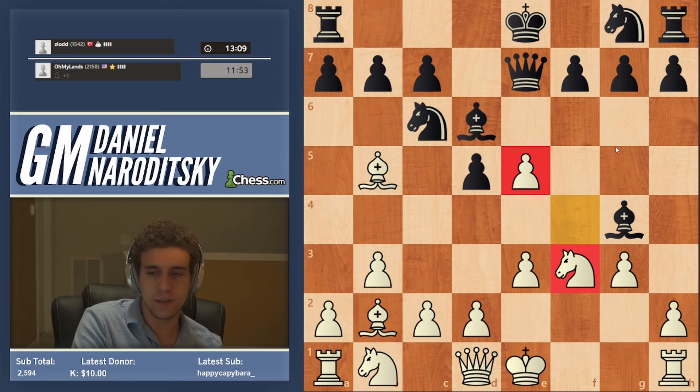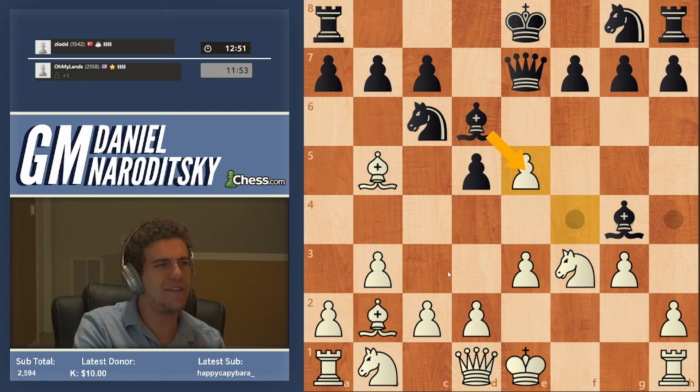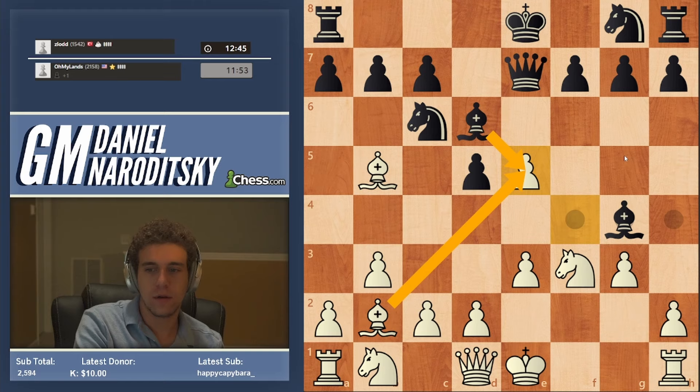Just because a move is bad in one position doesn't mean it's bad in another. Important captures — you have to evaluate and re-evaluate on every move because the circumstances may have changed. Now, what should black do after bishop takes e5, bishop takes e5? How should black actually proceed here? He can make this move immediately in this position, but it would be a grave mistake.